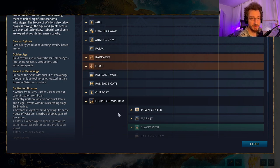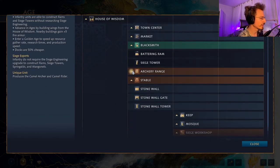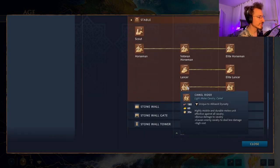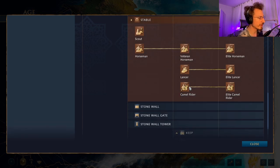As you'll have noticed, camels are the unique units of the Abbasid Dynasty. From the archery range starting in the Feudal Age, the Camel Archer is highly mobile and durable, effective against all cavalry, with bonus damage versus spearmen — very unique for a cavalry unit — and it causes enemy cavalry to deal less damage. In the stable starting in the Castle Age, the Camel Rider does bonus damage to cavalry and also causes enemy cavalry to deal less damage.